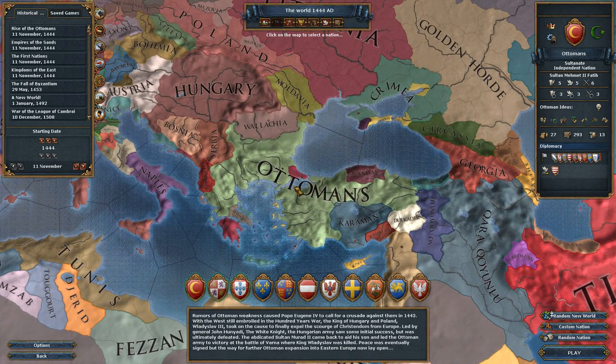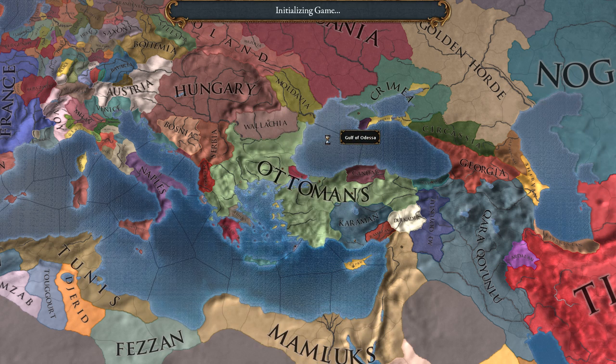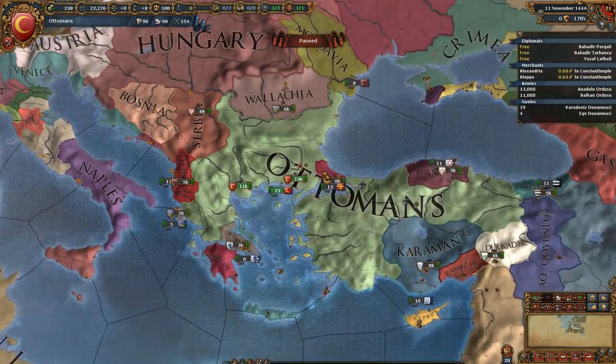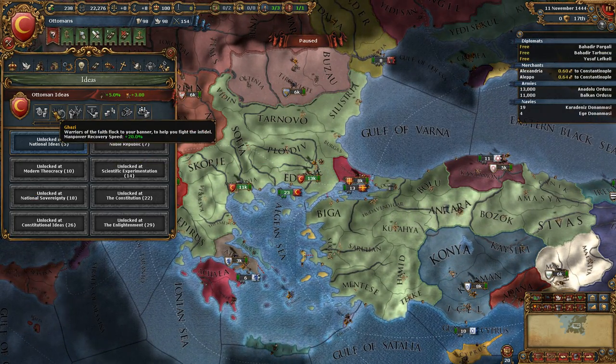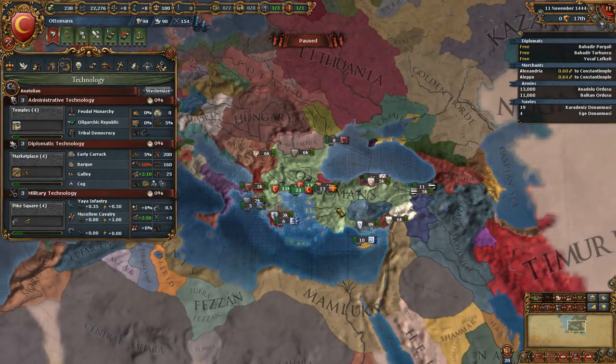The only real change that's kind of controversial is that I nerfed the maintenance cost of forts so they're not so prohibitively expensive that the best strategy is to delete all of them. The AI also has to pay for them again. We're gonna play as the Ottomans because I don't have a lot of time before Mare Nostrum, but they're a strong starting position with really cool ideas — we love the discipline, and very early you get Millets core creation cost minus 33%, which is super good.